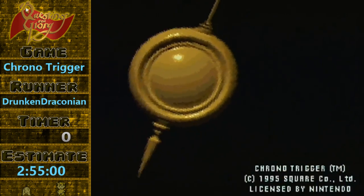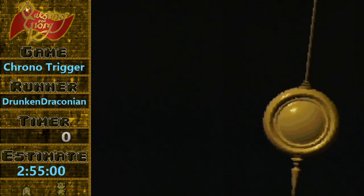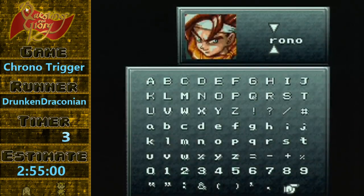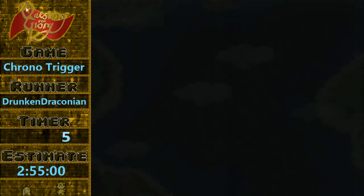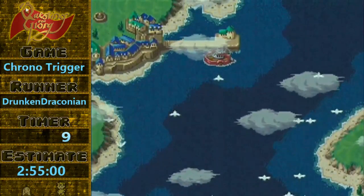We'll do a countdown and start. Five, four, three, two, one, go. So we want to set our battle speed to wait, one letter, pretty standard RPG fare — save frames, save text.